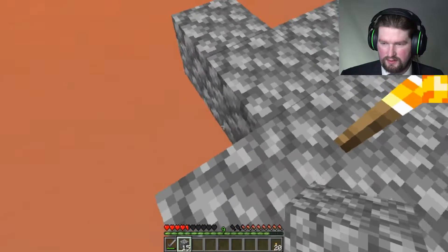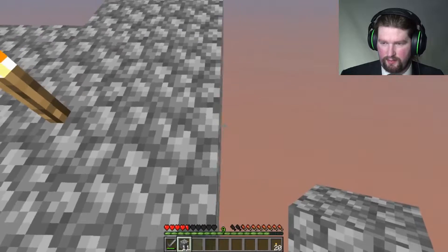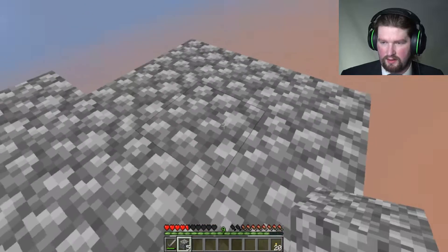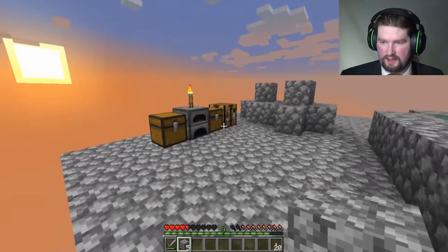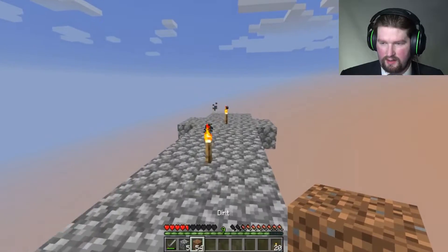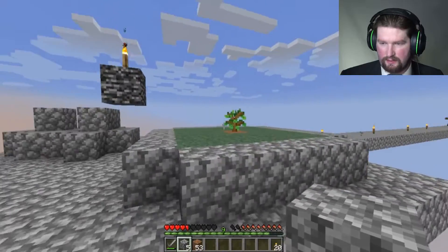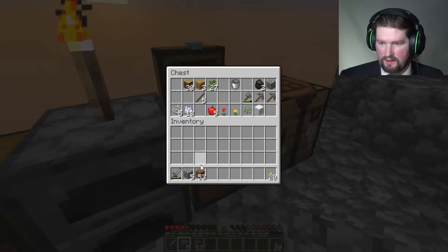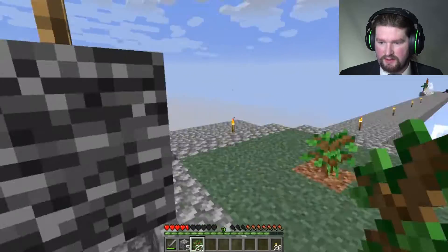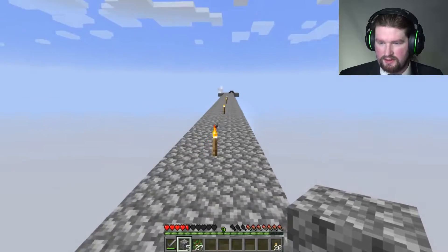Let's do that. I'm gonna put the first tree right here in the center. I need a dirt block, and I'm gonna put that right here. Then I'm gonna put a sapling there, and the rest I'm gonna space out accordingly. Things are dying — yes, yes, yes. That's exactly what I needed.